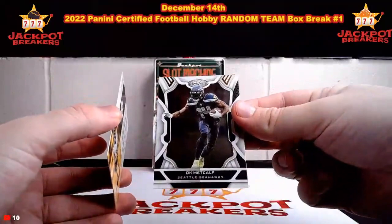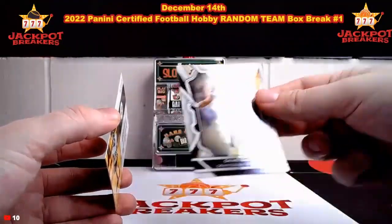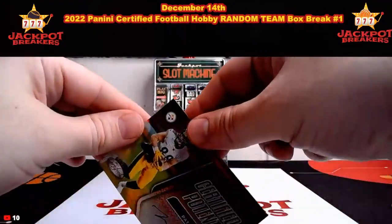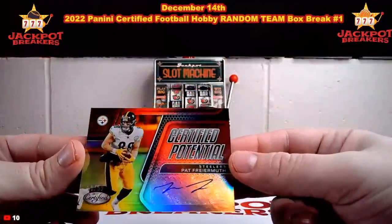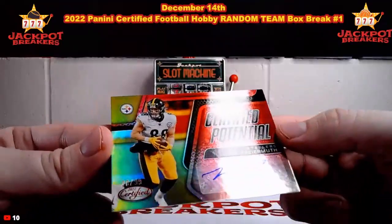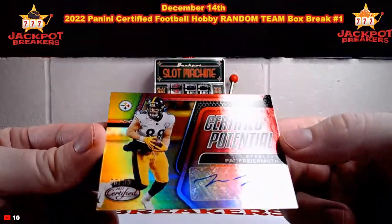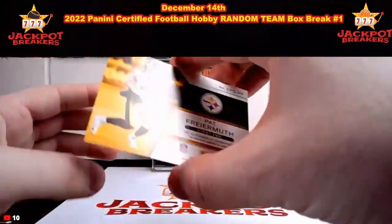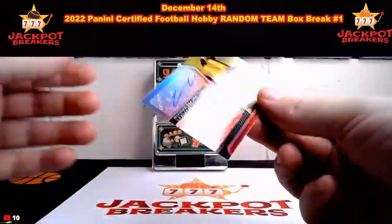All right guys, this is going to be the guess — we got our DK Metcalf for Seattle. And for Pittsburgh, what a break — this is the Pat Freiermuth Certified Potential auto, numbered out of 99, 28 out of 99 for Pittsburgh, hitting both autos in this break.